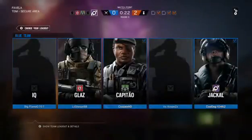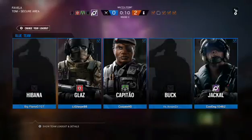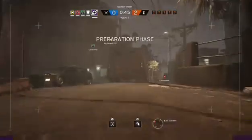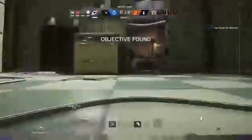We'll try using Jackal again and use his footprint ability; hopefully we can find some footprints so I can actually show you. We've got Montagne, Capitão, Blitz, and Jackal — seems like a pretty good squad. I haven't played much ranked in the new update yet so I haven't really got a rank. I got Silver last time because I didn't do well in ranked. We're usually put up against level 100 players.